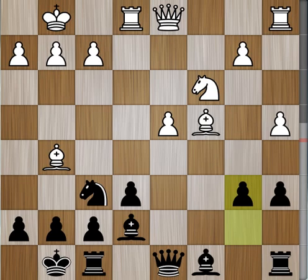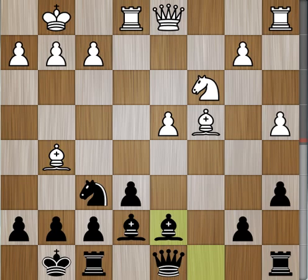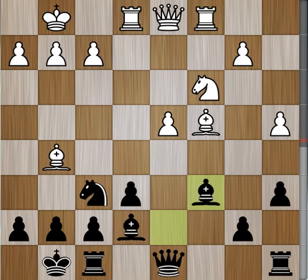More often than not, the game will simply transpose to the line we're discussing. Not b6 because of the d5 advance, so we'll simply play bishop d7 followed by bishop to c6. Then bishop d6; white says rook c1, and then we play bishop c6.